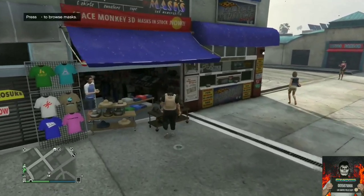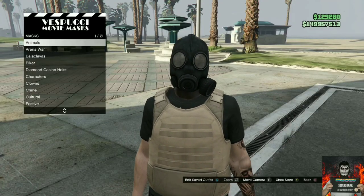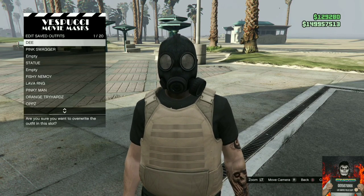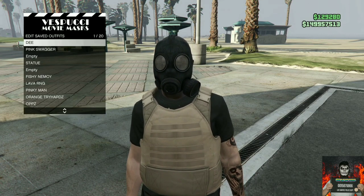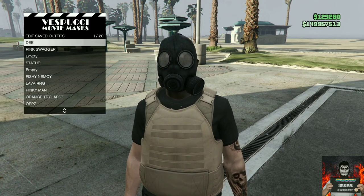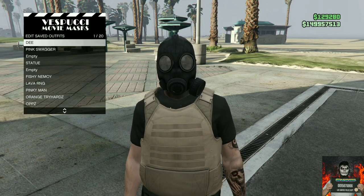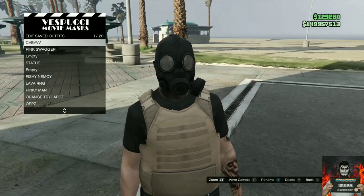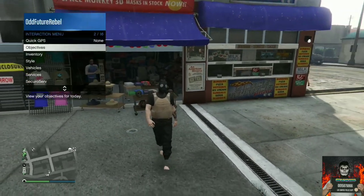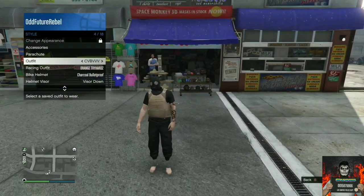At the mask store, save this as an outfit on slot one once again. Then back out from the mask store, open up the interaction menu, go over to style, and apply the saved outfit we just made four times very quickly.